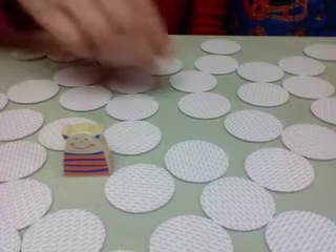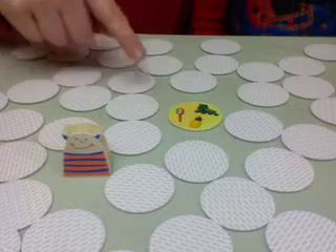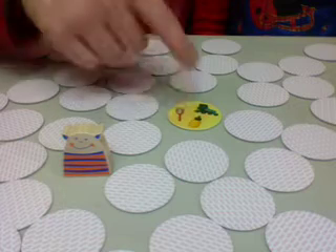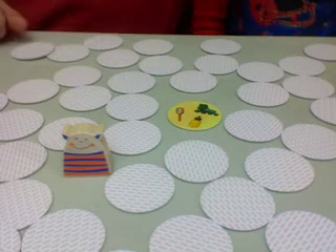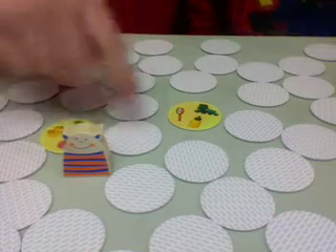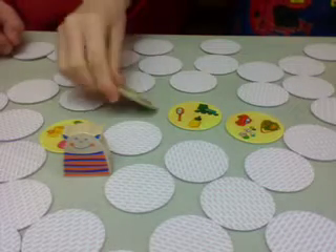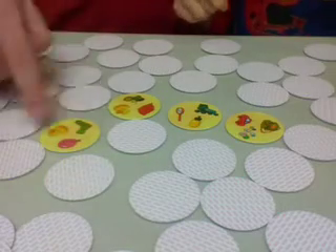One player goes first and simply turns over a card on the table so that everyone can see it. You're looking for matches of two things, and there won't be two matching things on the same card. The next player turns over any card, and we're always keeping an eye out to see if there's a match. In this instance there's no match, so I turn over another card. No match still, so then Melody turns over another card. And I saw a match!